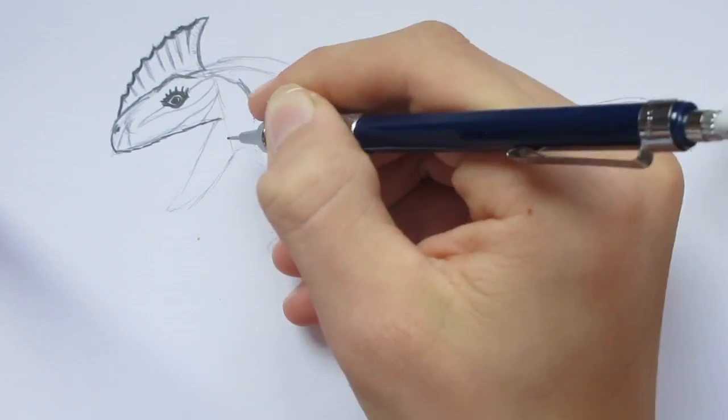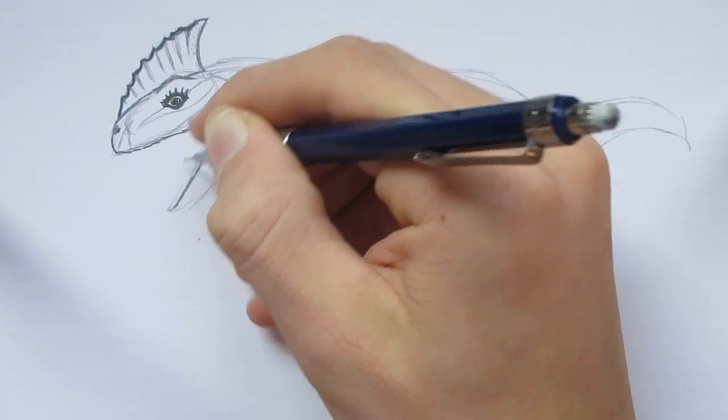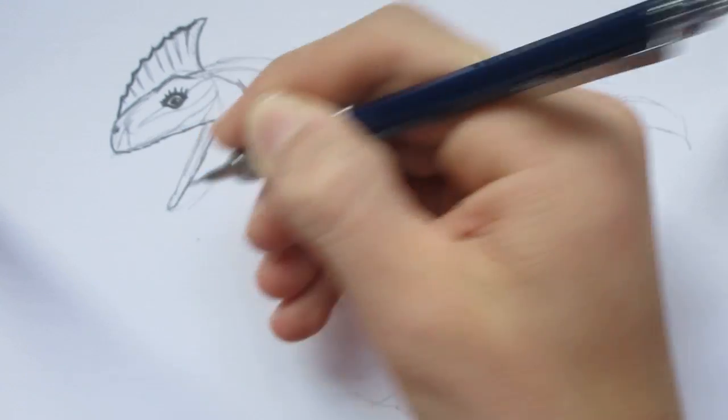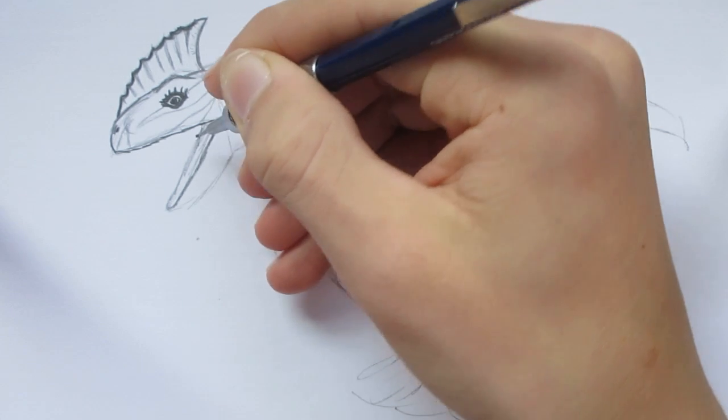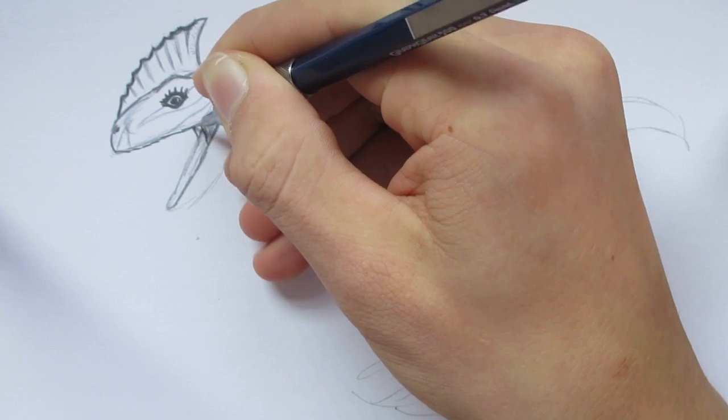It's got a very amphibian-like head. We're going to be able to see the bottom jaw inside there a bit. Put in that muscle that closes and opens the jaw.